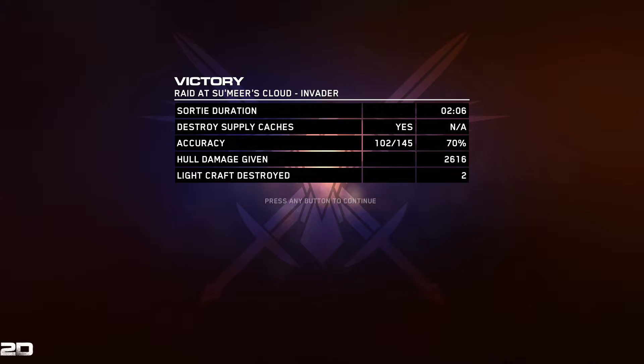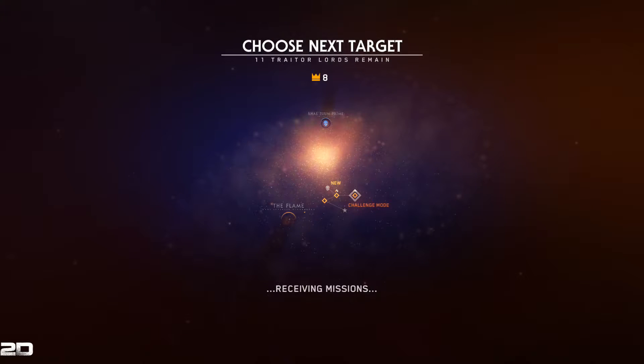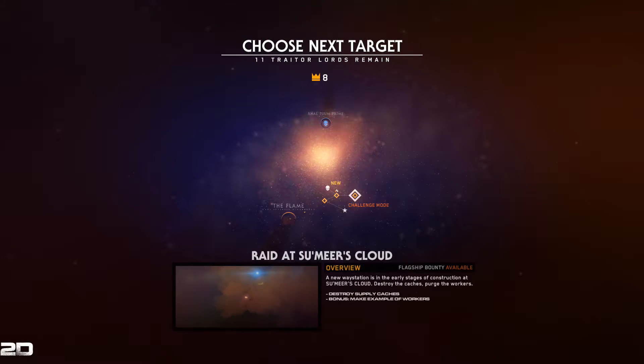And now we transition back to 2D, because the results screen doesn't show up on the VR recording. We did a pretty good job — it only lasted about two minutes. We destroyed our supply caches. Accuracy was 70%, a passing grade. We killed two ships, giving out over 2,000 hull damage. Very nice. It seems like they're just ramping us up slowly at a time, giving us a good learning curve, so maybe mission three will be a little more challenging.